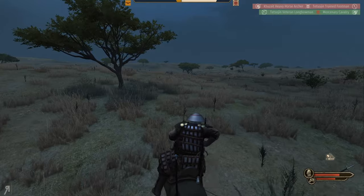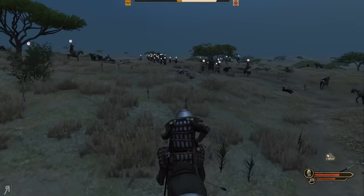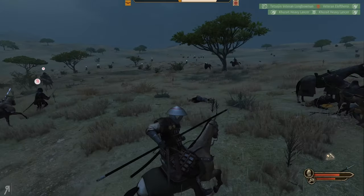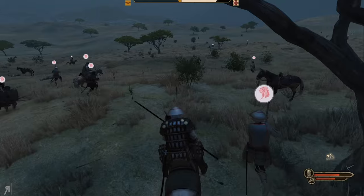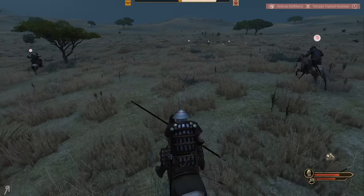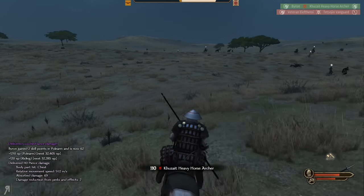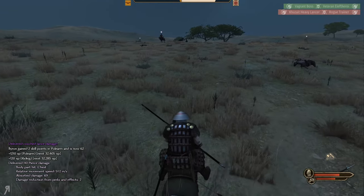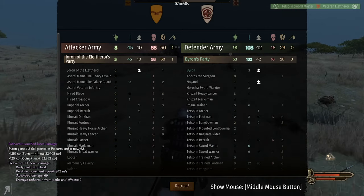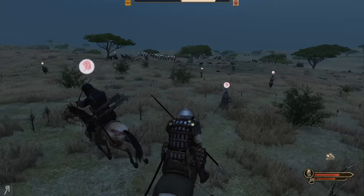I think I'm going to need a new polearm with a longer reach, because as it stands it's a bit difficult to use. It feels quite long but apparently it's not enough reach. There we go — massive experience gain from these kills! How many did we actually lose? We lost some trained footmen, some recruits, and some footmen. Generally, losing anything below tier three is perfectly fine.